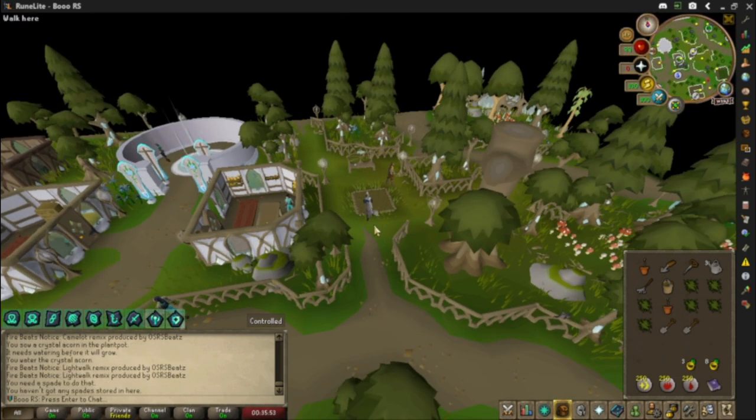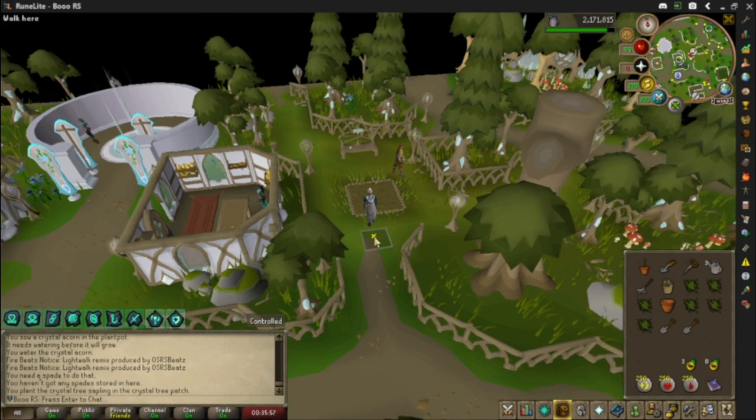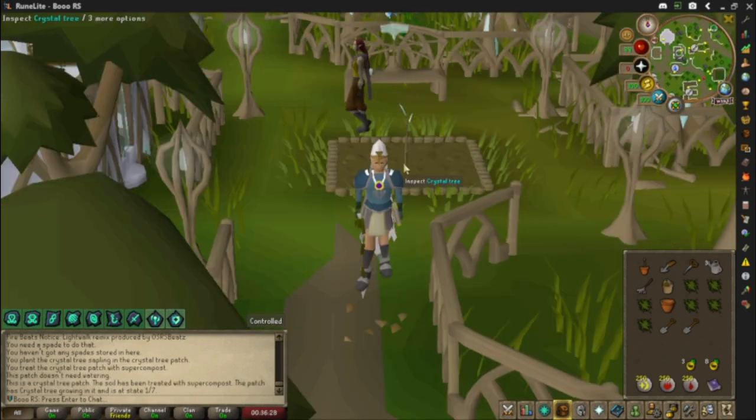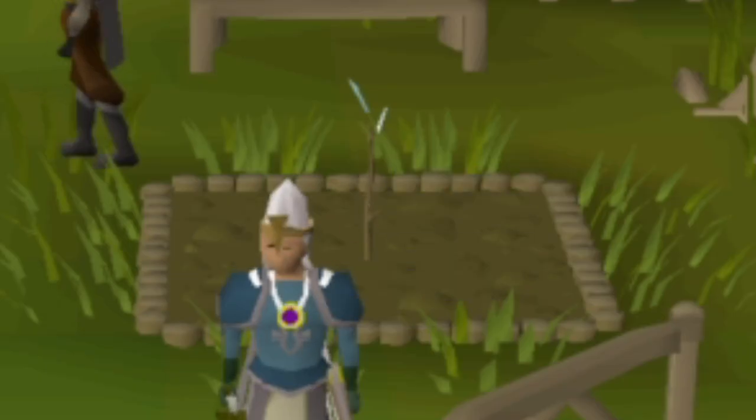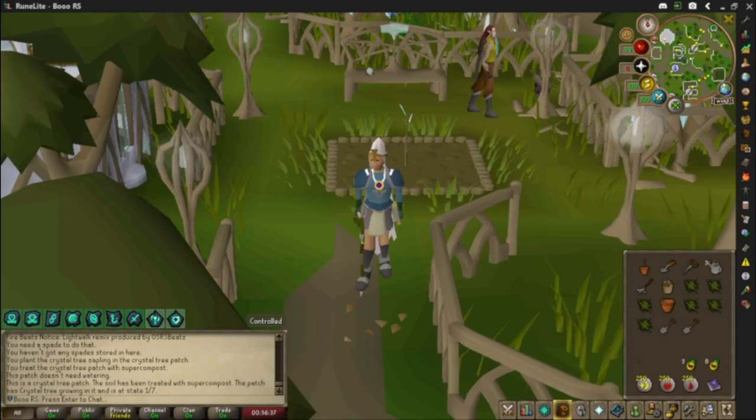Okay, we got over to the elf place. We're going to plant it and we got our crystal seed in. Let's go! We got the crystal tree in the ground, looking good. Look at that sprout — you are growing up so fast. Alright, let's get over to Bandos.